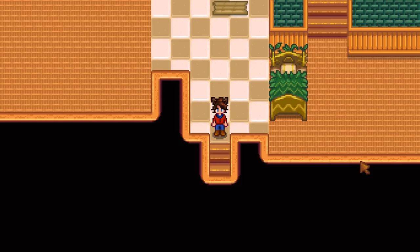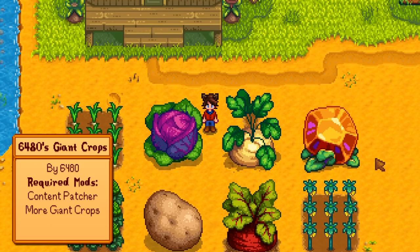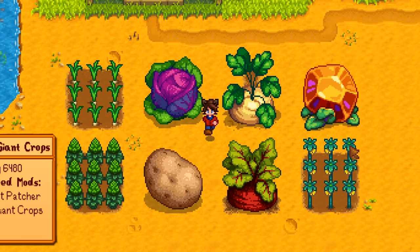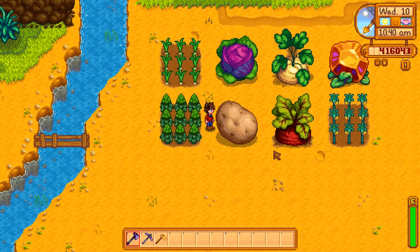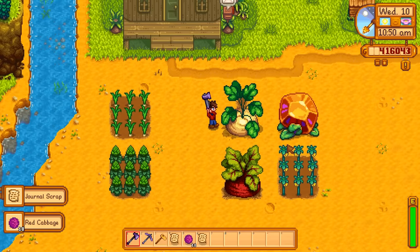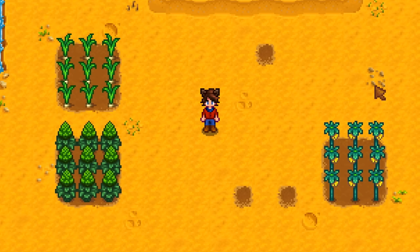To start off, let's go with farming. I've taken us to the island farm because we are using the giant crops mod — specifically 6480's giant crops along with the more giant crops mod as the framework. You get more than nine crops from a giant, and they can have journal scraps: 18 potatoes, 18 red cabbage, 15 parsnip, and it even works with sweet gem berries, which could get you so much money.